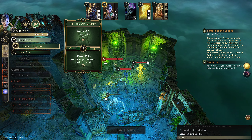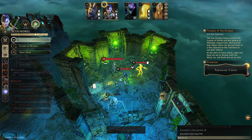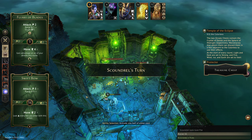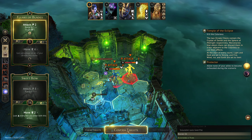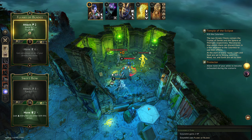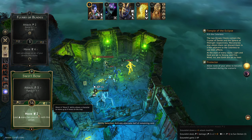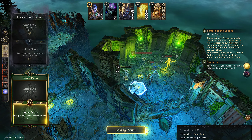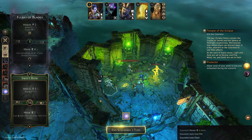Here we can Flurry of Blades — attack two at a range of three — we can attack both of those guys. And we can move two and collect the treasure chest. They get targeted, and we move two and loot every hex we enter with this action. A Helix Ring — find out what that does later I suppose. Can't do that because we're not adjacent again. I'll take three damage there.